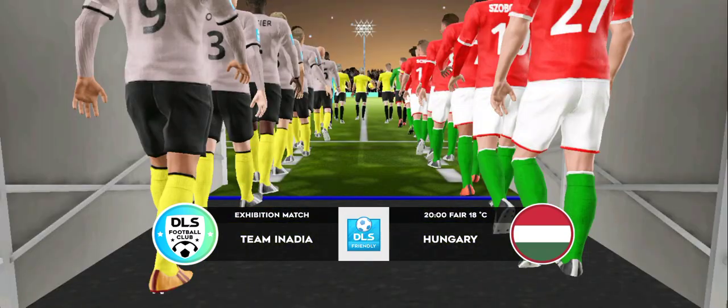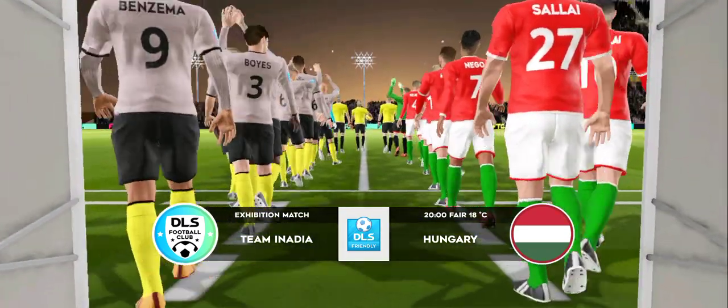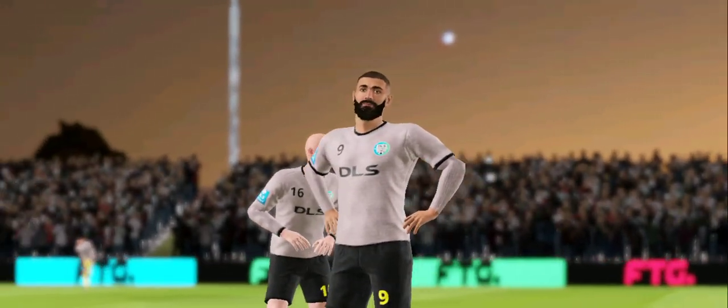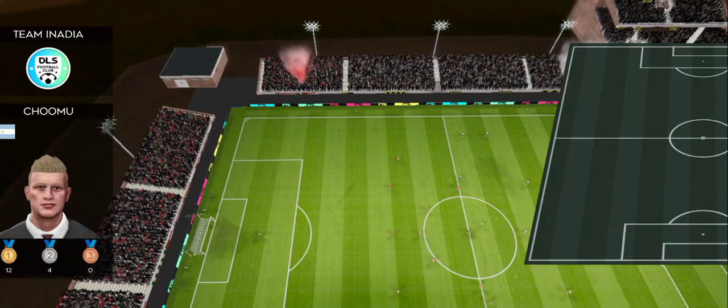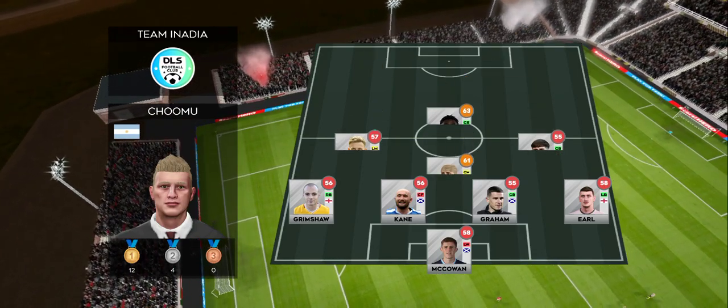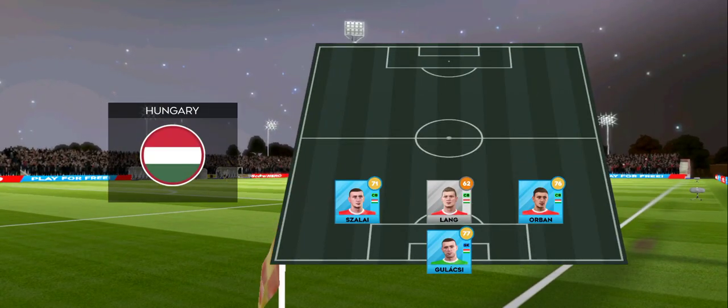Nothing to play for in this exhibition game, these 90 minutes will help get the team in shape. The managers decided to go for a 4-1-2-1-2 formation, an unconventional formation, which can be deadly when used properly.